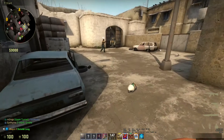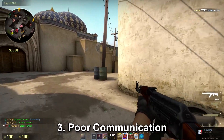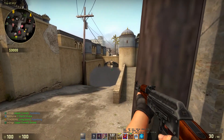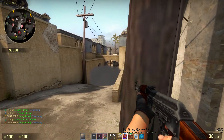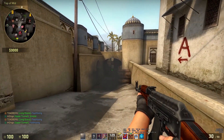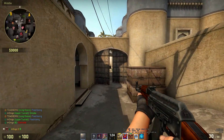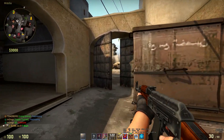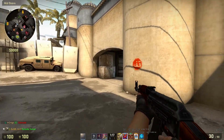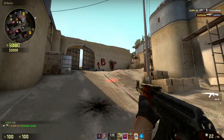The next mistake entry fraggers make is not fully communicating with their team. This does go along with the first mistake about flashes, but many people won't communicate when they're pushing. This is extremely important so that if you die, you have a teammate as backup to either save you or at least trade the kill. Many people just rush into sites without communicating, so there's no one to trade that kill, you die for no reason, and your team is down a man.